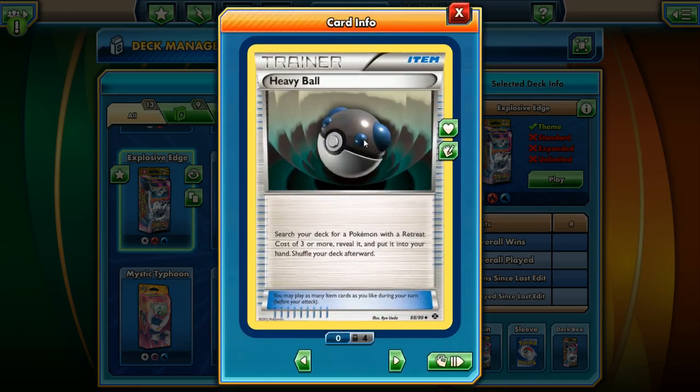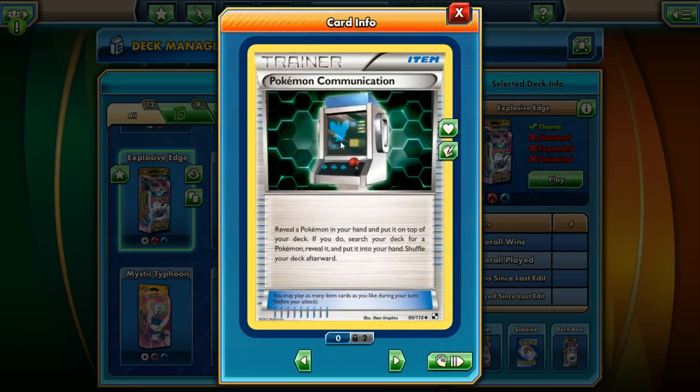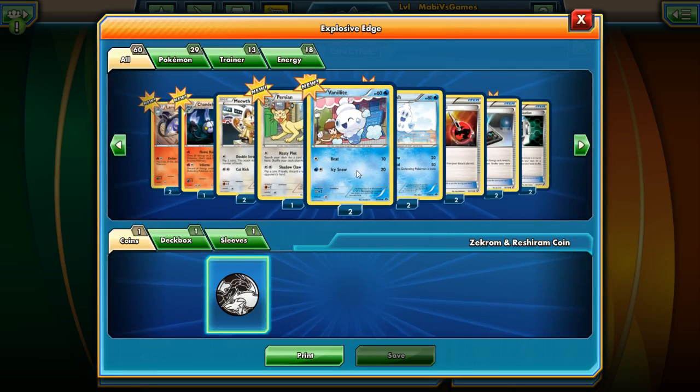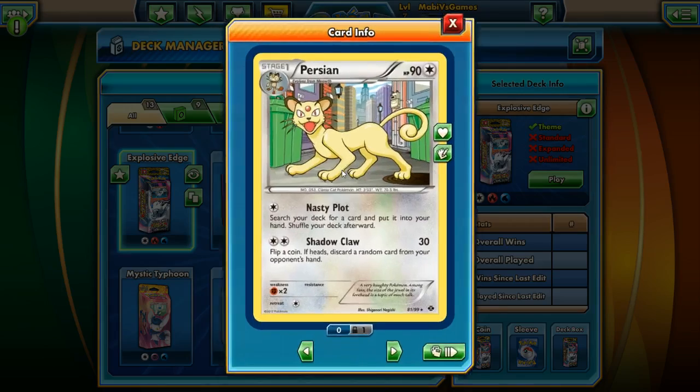Heavy Ball — search your deck for a Pokemon with three or more retreat cost. Pokemon Communication — we've seen this used before but never had it. Reveal a Pokemon in your hand and put it on top of your deck; if you do, search your deck for a Pokemon and reveal it. Energy Search — search your deck for a basic energy, put it in your hand. We have two Vanillish cards — Stage 1, Icy Snow and Icy Wind. Flip a coin, if heads it's asleep. So we got two Vanillites and two Vanillish. We got Persian and a Meowth card — two Meowth and one Persian.